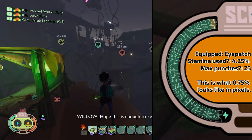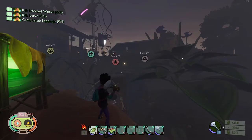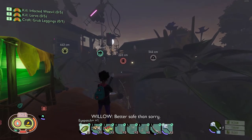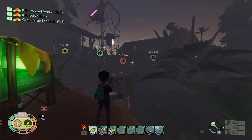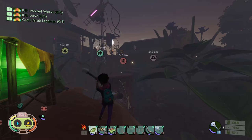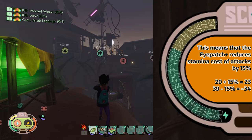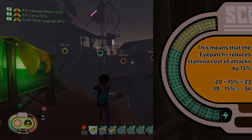Moving on to something chunkier: with the mint mallet, three swings drain all stamina without the eyepatch — around 39% stamina cost per swing. Equipping the eyepatch brings this down from 39% to 35% per swing, again around 15%. Both tests show either a 13.5% or 15% threshold. Without knowing how the engine rounds values, we can safely assume this is a 15% stamina reduction.